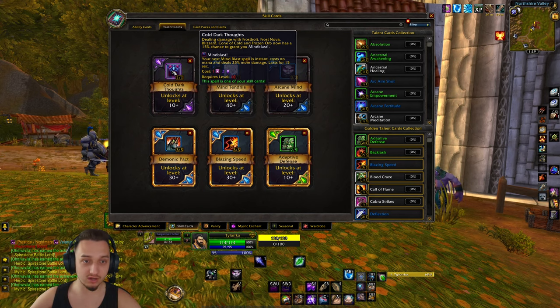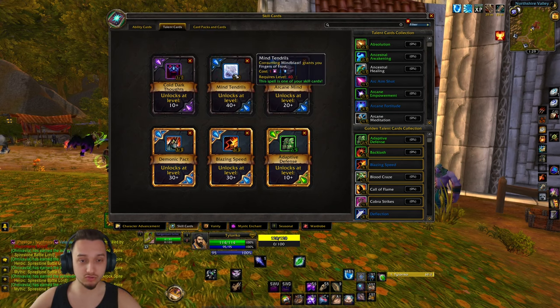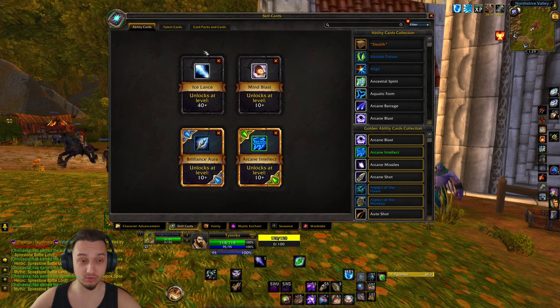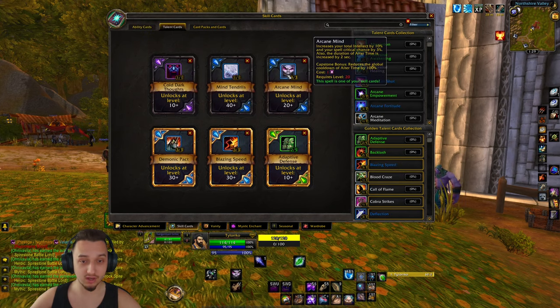We got Cold Dark Thoughts - dealing damage with frost bolt, frost nova, and a lot of the frost abilities has a 15% chance to grant an instant mind blast as extra damage. I also found Mind Tendrils, which gives you a Fingers of Frost synergy. If we get that, we get Fingers of Frost which ties back into ice lance, which does triple damage against frozen targets.